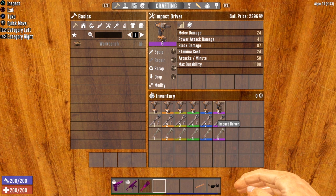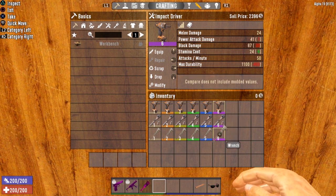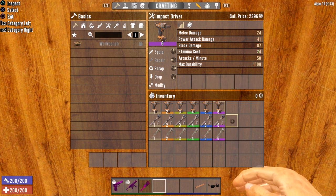Attacks per minute are the same across the tools, with a little more stamina cost on the Impact Driver. But really focus on the block damage — you're doing an extra 30 block damage with the Impact Driver over the Wrench. That means you can tear through automobiles, ovens, or whatever you're breaking down a lot faster. And once you throw in perks and modifications, it's not even close — night and day. We're going to demonstrate that right now.